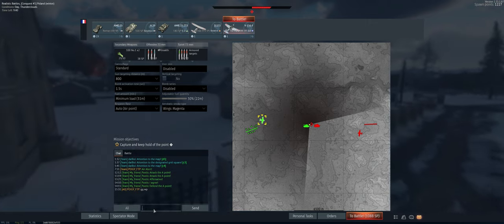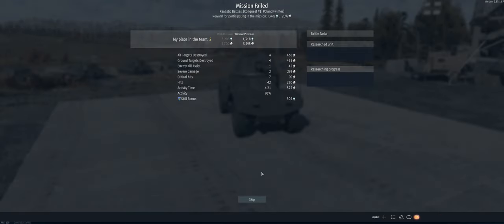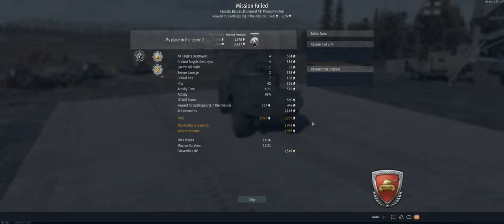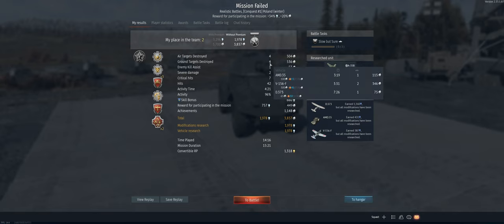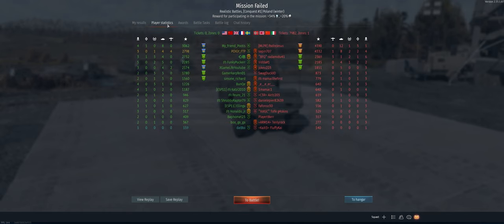Good game everybody, well played. We didn't do much in a tank, but we did get five kills in the D373 and another two in the V156. We end up with second place on the team — in total we had eight kills and three deaths. Hope you guys enjoyed the video and I'll catch you on the next one.